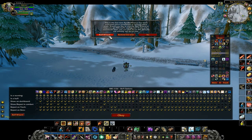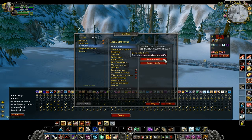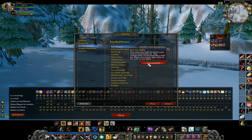Buff Wizard is a new feature of Raid Buff Status. By default, RBS comes configured to be used by the raid leader. However, you may only be interested in a small subset of the buffs, or perhaps you're only interested in the buffs that you actually cast.